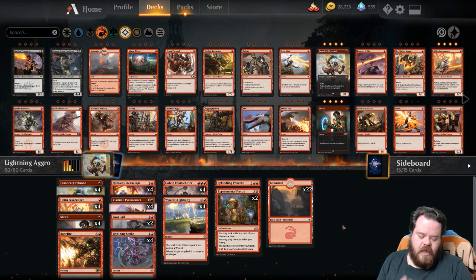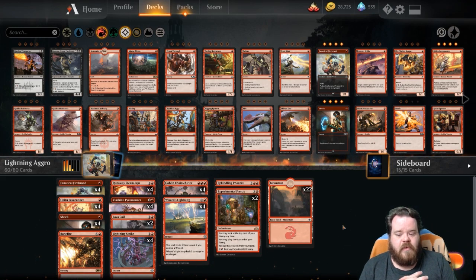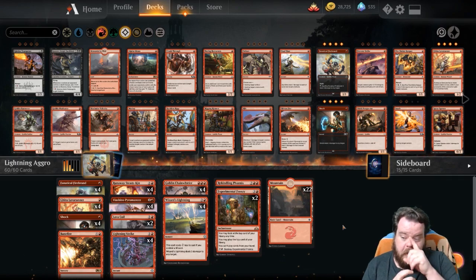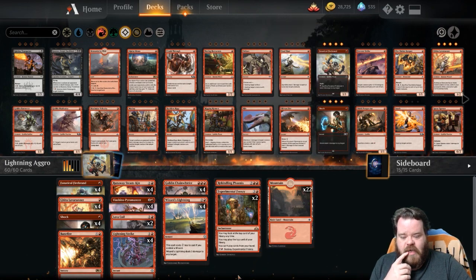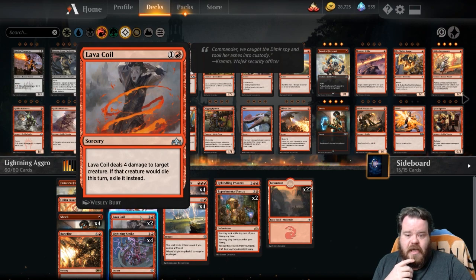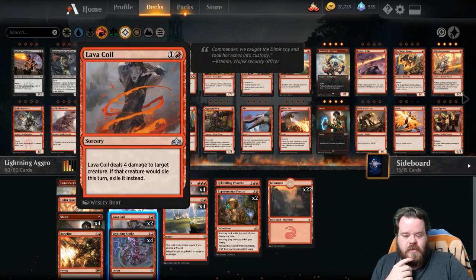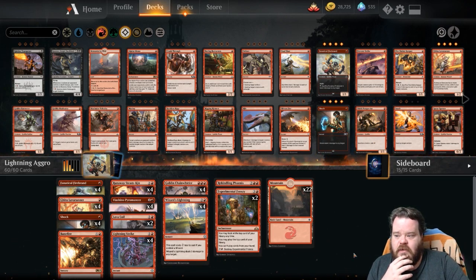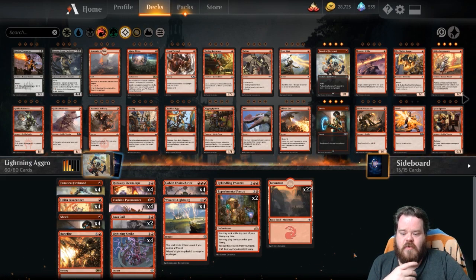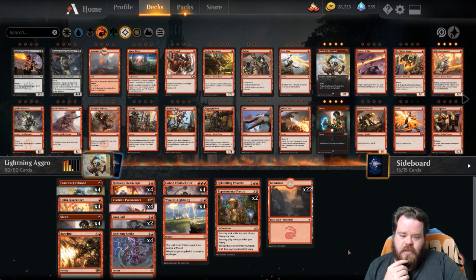An interesting tidbit about these challenger decks is that they were planned out before Ravnica Allegiance cards came out, so if you notice there are no Ravnica Allegiance cards. Something I would do is probably get rid of the Rekindling Phoenix and go with maybe Light Up the Stage. I might put the Lava Coils in the sideboard and get some Light Up the Stages in here, because it's another one mana, three damage spell. But we are going to be playing the deck exactly as is, just to see how they are.